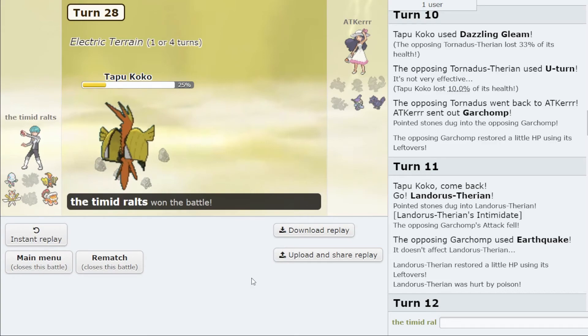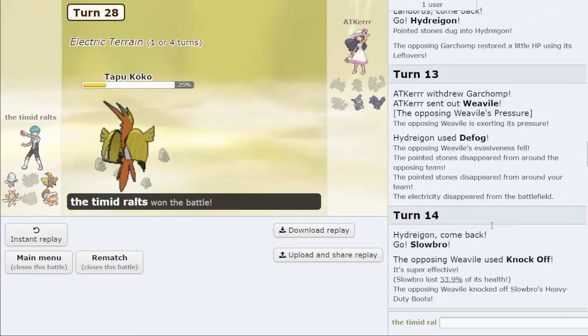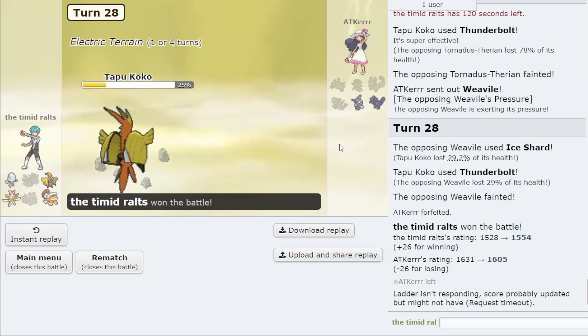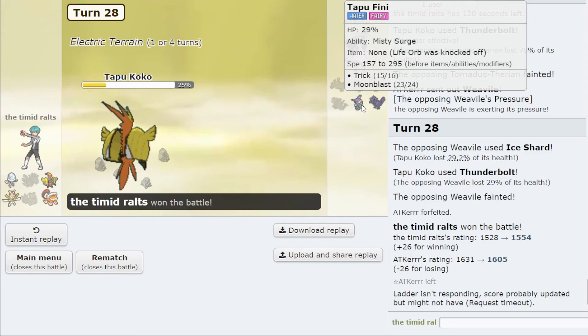I played a little conservatively there at the end — I obviously had it in the bag, I just didn't know for sure if that was Assault Vest damage, although 33% was a lot. My opponent definitely shouldn't have switched Garchomp in on my Tapu Koko, and I also think they shouldn't have thrown away their Magnezone so early — it was a decent answer to Kartana locked into Leaf Blade or Smart Strike, which limited my options.